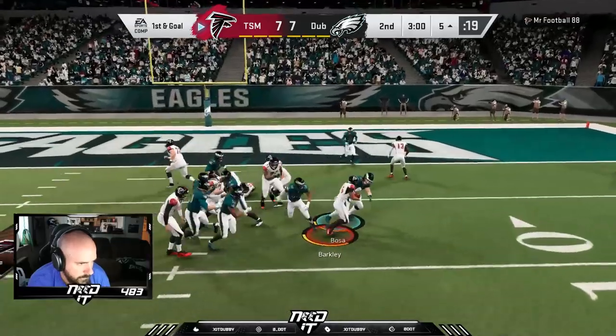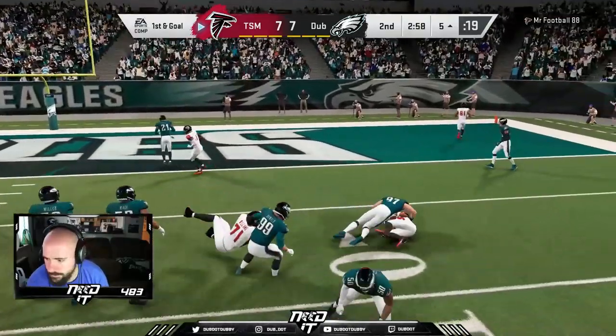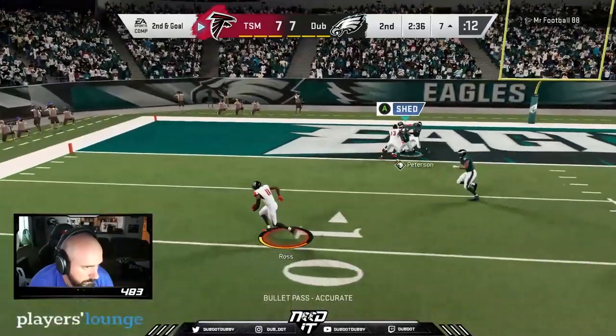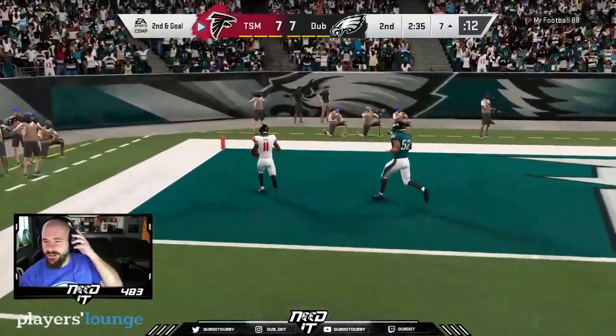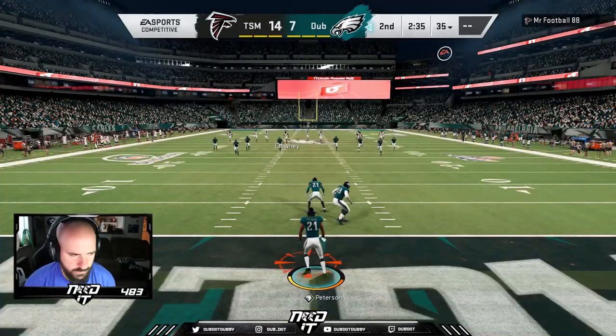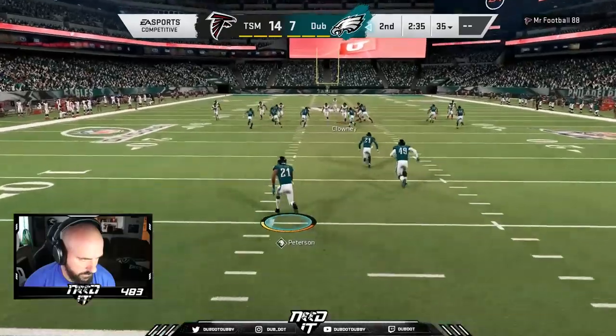That's pretty much right back where he was. My great pick was for nothing as we stop the run with Saquon Barkley. Dumb play call by me coming out of the zone as he hits the RPO to John Ross, gets in the end zone. 14-7. I'm down by seven — that's cool. We've been here before, and this is why they watch.